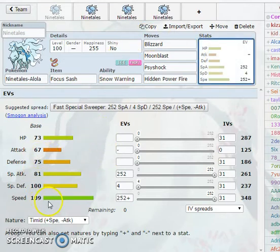As for the stats: base 109 speed, 100 special defense, 81 special attack which really isn't the best. 100 special defense is okay. 109 speed is very nice, and base 105 and 100 HP and defense - so that's decent.